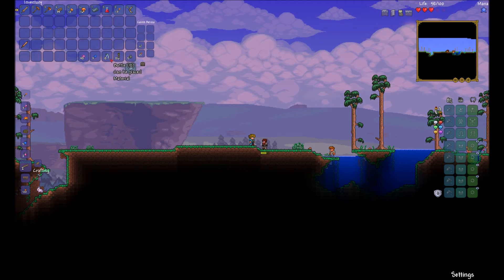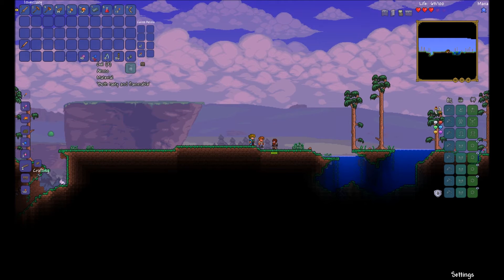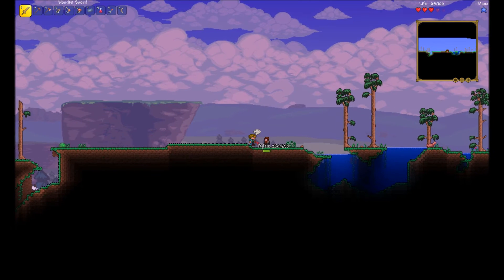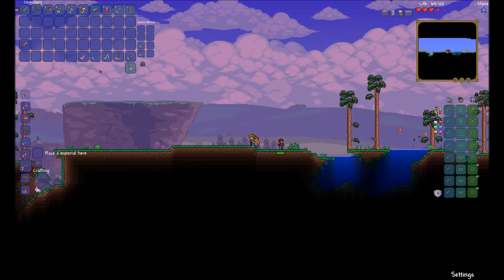Bouncy and sweet. Does it say it's a material? Yeah. That's awesome. Do you want to... Let's talk to the guide. You could talk to the guide, click on crafting, and be like, 'Yo, what can I make with this pink gel?'